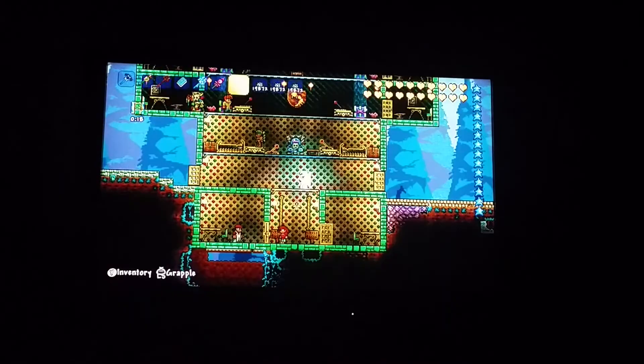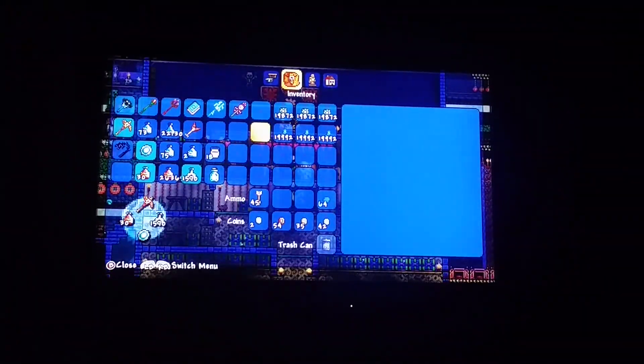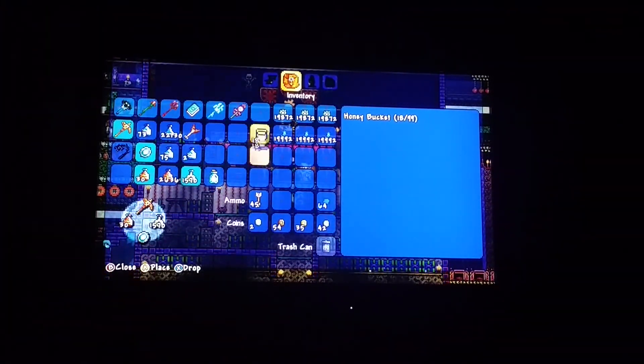Hello guys, today I'm gonna be showing you a glitch that I found out about. My friend Beezle told me about this glitch — he's in a party and I'm listening to him right now. Basically you're gonna need a magic mirror and an item you want to duplicate. For this case I'm gonna duplicate my honey bucket.